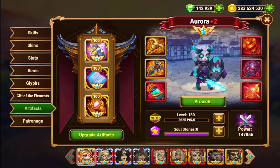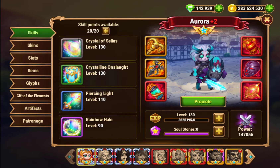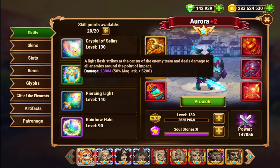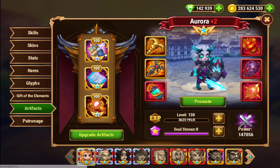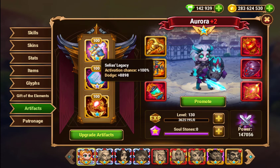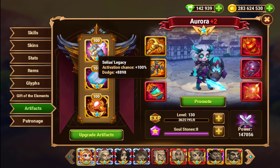And her ults — first of all, it does AOE damage, so she gets to do a lot of AOE damage by using her ult frequently. But more importantly, her ult adds a dodge buff to the entire team. It's called Salius Legacy. Every time her buff goes up, it's a plus 88-98 dodge for the entire team. This gives her very good mitigation versus physical heroes.